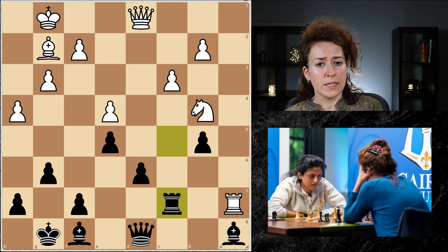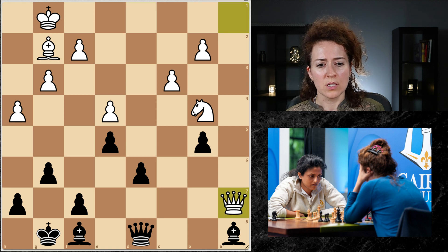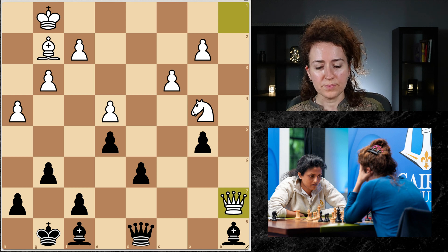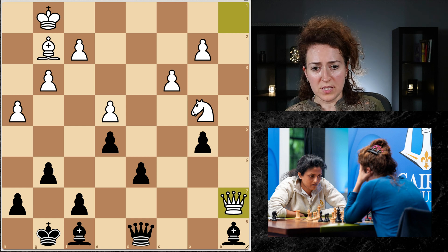But my opponent played Queen A1, and I think she was just thinking that this position was surely advantageous for her. Her Queen looks pretty active. My bishop cannot even move at all — what can I even do here? Seems bad. But the first principle we have for defending is we do want to defend actively, always looking for our active possibilities. What is the move that I really want to play in this position? It's the move D5.